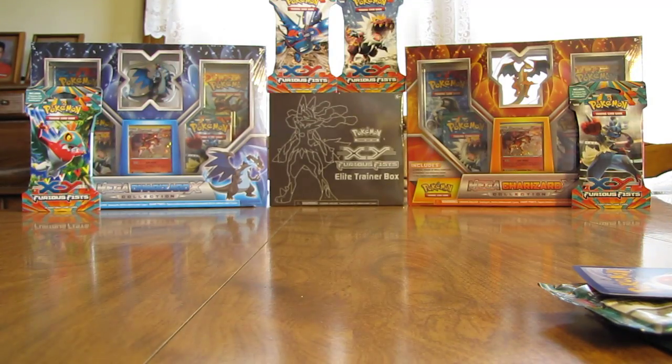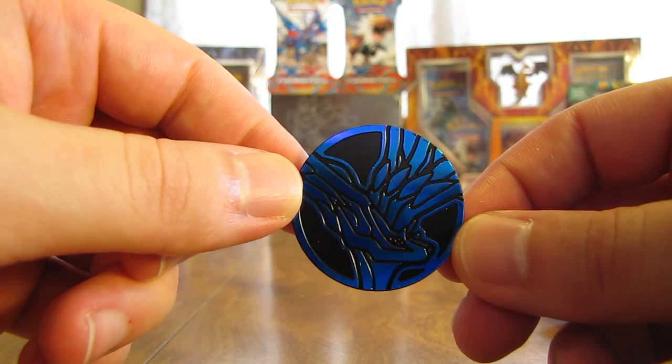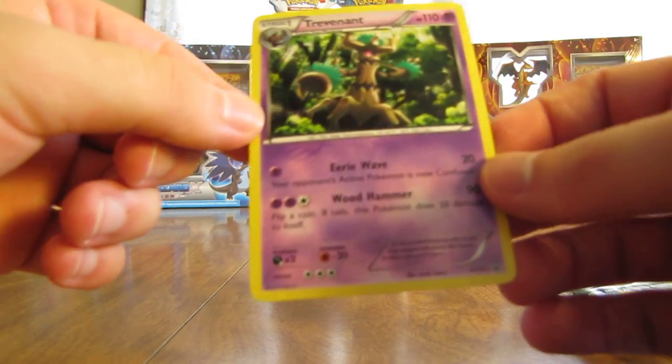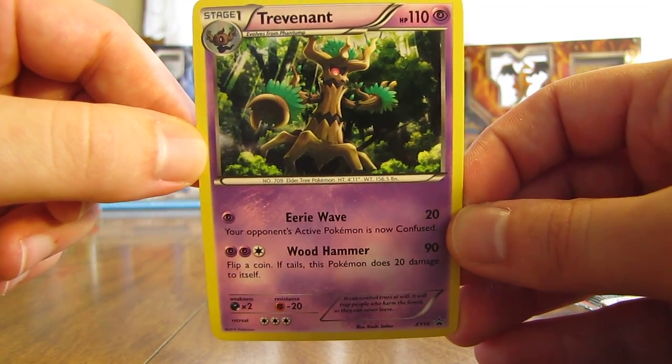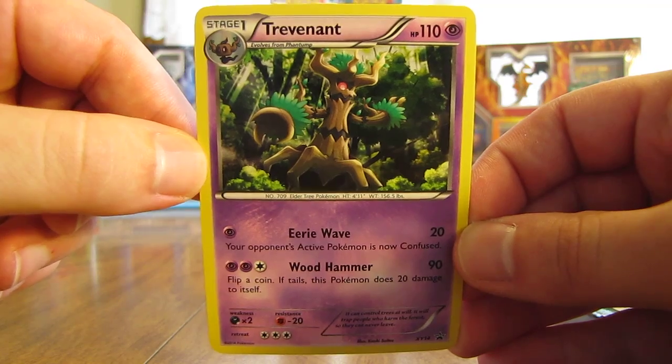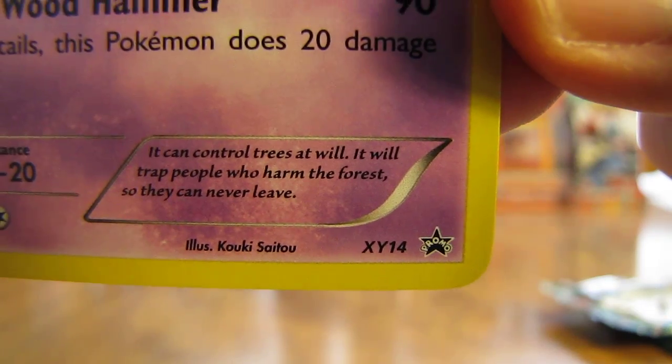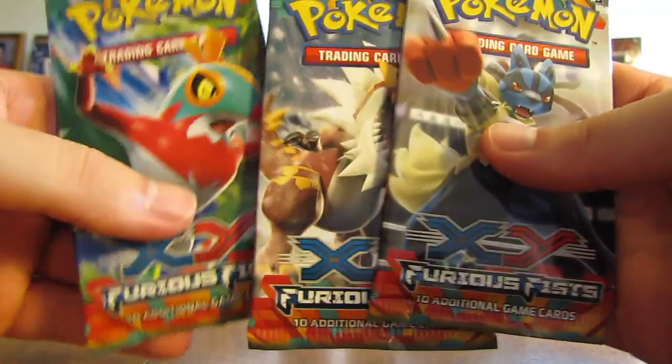I got the coin out finally. Here is the Xerneas Coin. Here is the Trevenant Black Star Promo card — XY14 Black Star Promo. And then the three booster packs, all Furious Fist.